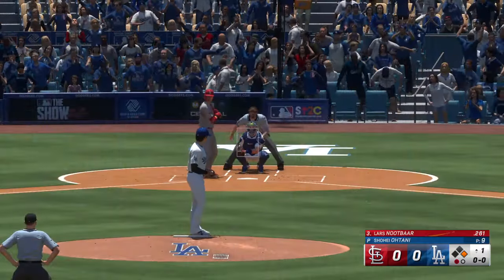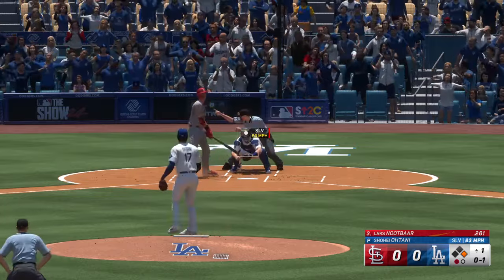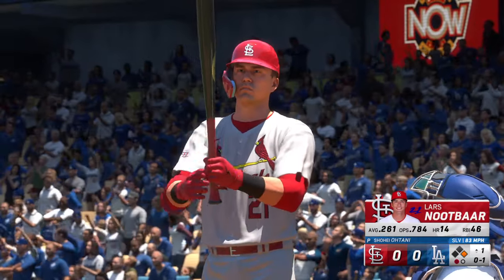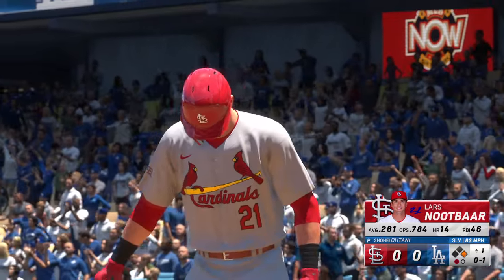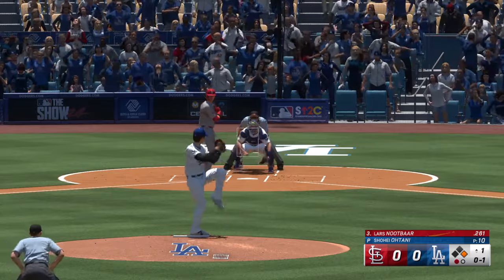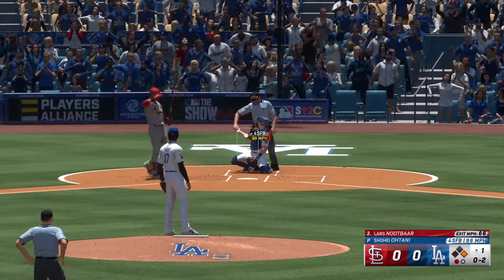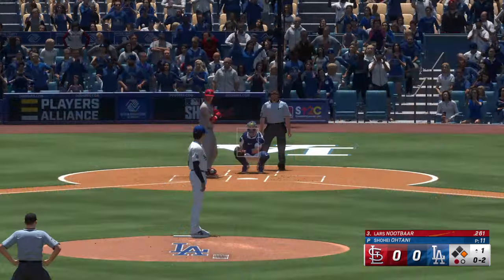And now the right fielder, Lars Nootbaar. Immediately pumps in a strike to the left-handed hitter. Ohtani, the former Rookie of the Year, throws a slurve, a four-seamer, a cutter, a splitter, and he works in a sinker. A healthy cut — tough pitch at 98, but a really good pass at the ball.